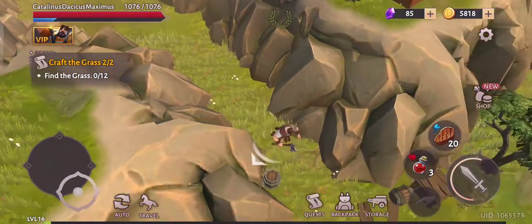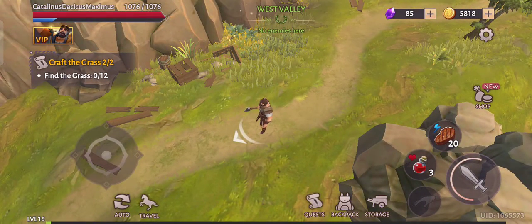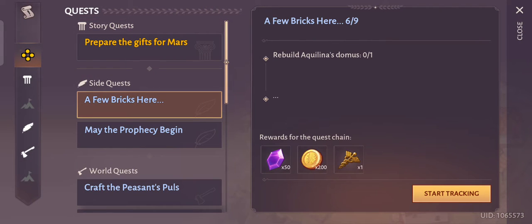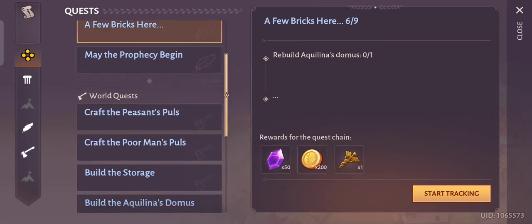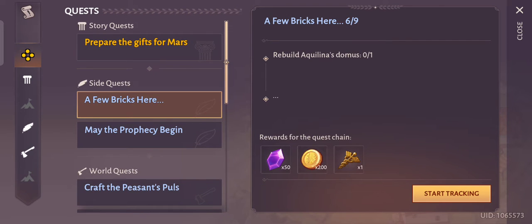I haven't progressed much lately, but I kept playing. I'm doing this side quest — a few bricks here — because I need that sign, I don't remember its name. Once I finish the side quest I will get 50 shards, 200 gold, and one item. And I think I need that for some other stuff.